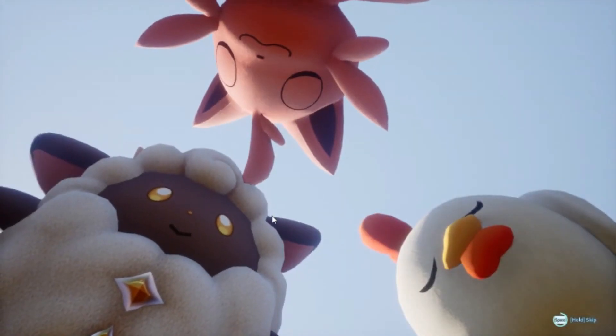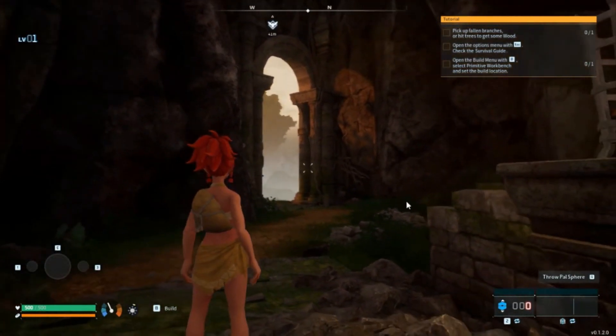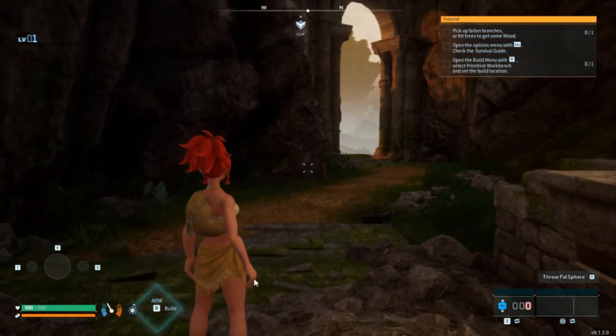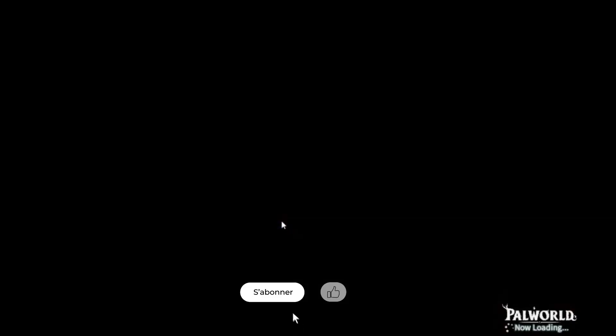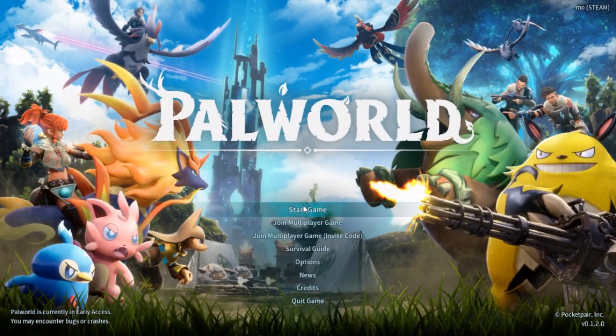You can skip the intro by holding space. So here's your game. The only thing you have to do now is quit the game again, go back to the title, press yes, and now you will be able to give your friend a new code, so they will have to use 'join multiplayer game using invitation.'